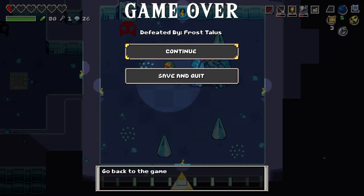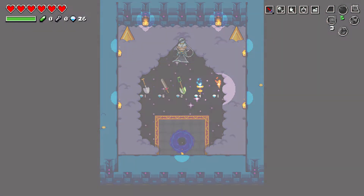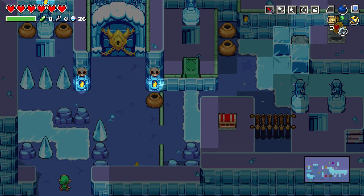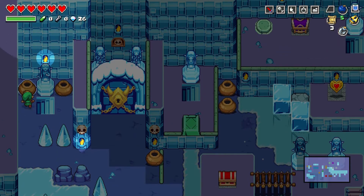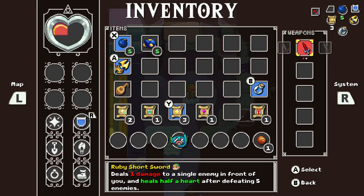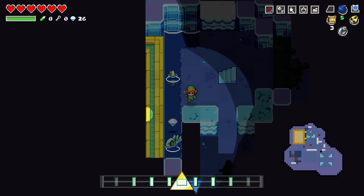I have such a hard time with these guys. I wonder if maybe I'm supposed to be dropping bombs on them. I think this is the guy I gotta beat in order to get past this dungeon. Either way, we did get that piece of heart — one fourth of a heart. Hey, look at that — we got a diamond!